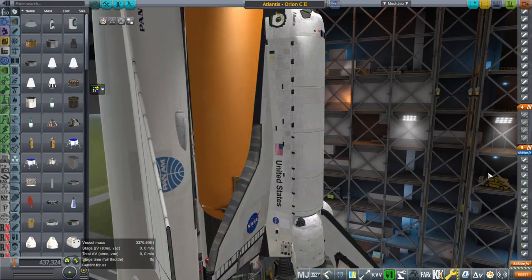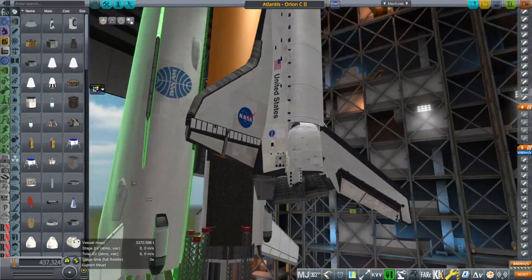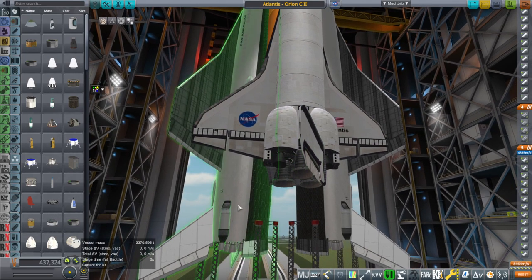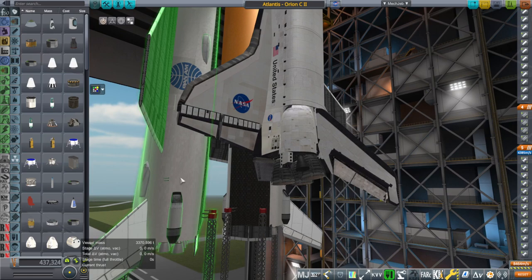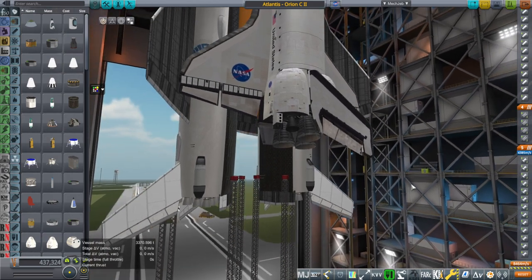The fact that we have added jet engines to the Orion carrier plane helps with the balance, because the Orion carrier planes deplete of fuel and oxidizer and when they do that their thrust tends to be overpowered compared to their position in the stack. But since we've added the jet engines, that adds more mass to that side so that the rocket engines don't have to be shut down unnecessarily.